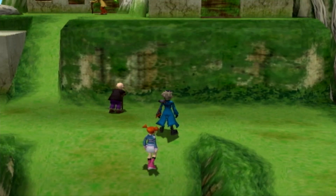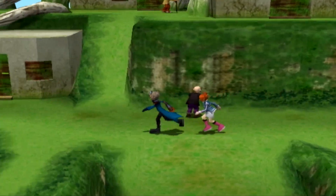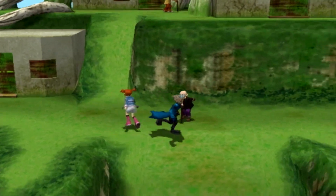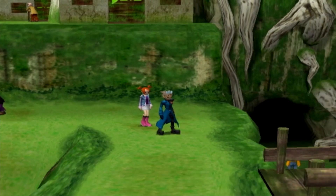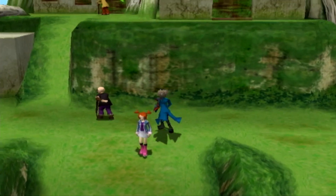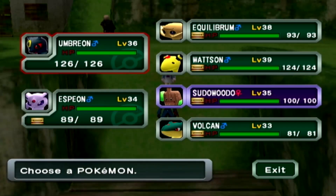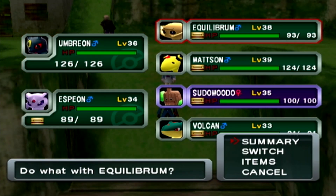Ladies and gentlemen, hello and welcome back to Pokemon Colosseum. Last time we finished off Mount Battle, battled Dakim, got a Time Flute from Vanda, the area leader at Mount Battle, and snagged a Legendary Pokemon. We got Entei. And we also found out about the Cologne Cases and Fully Purified Equilibrium.